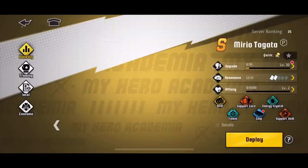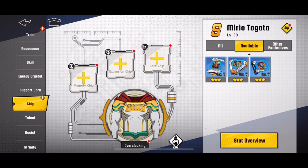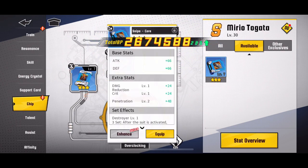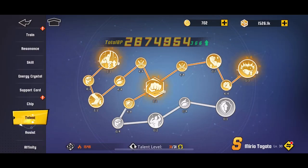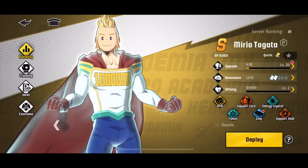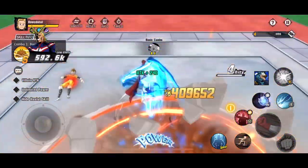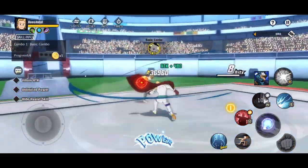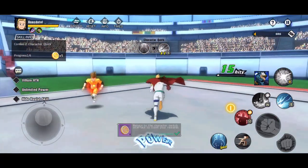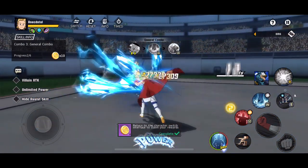Opening your wallet or waiting a few months will show a big difference going from S to Double S to Triple S. I've worked hard getting Endeavor, All Might, and now Nigiri to Triple S. After Nigiri, I was thinking Stain, but maybe Mirio might be a more intelligent investment for me in the future.